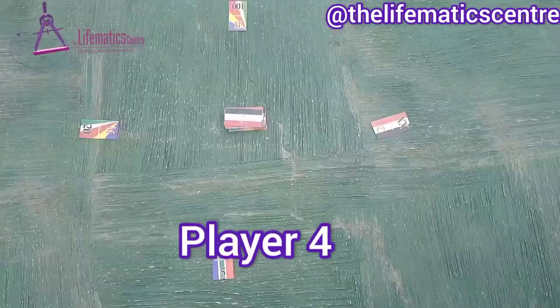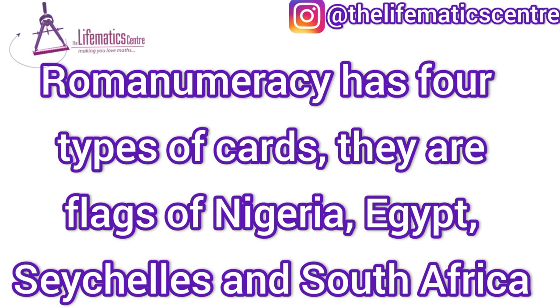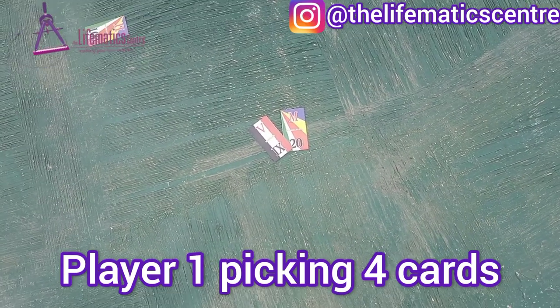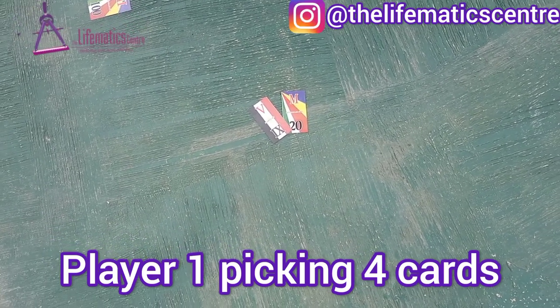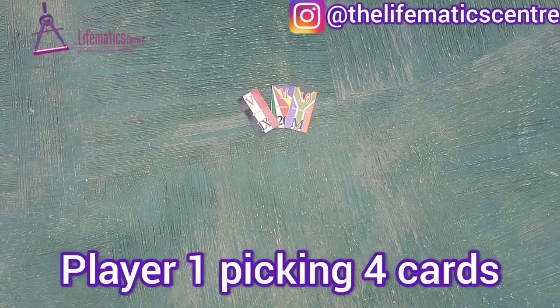These are all the players with their cards. There are four types of cards: Nigeria, Egypt, Seychelles, and South Africa. The players will pick one of each. Player 1 has Seychelles, Egypt, South Africa, then Nigeria.